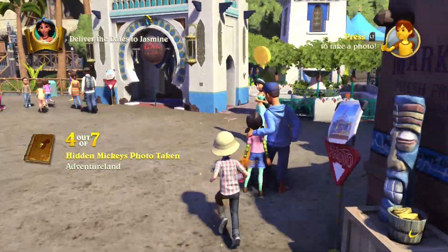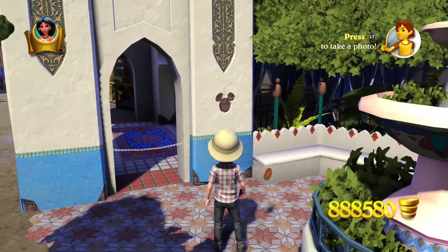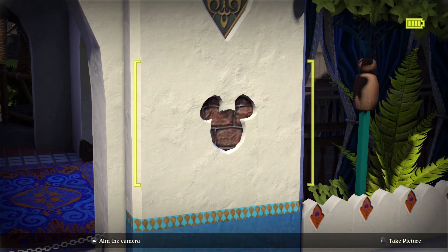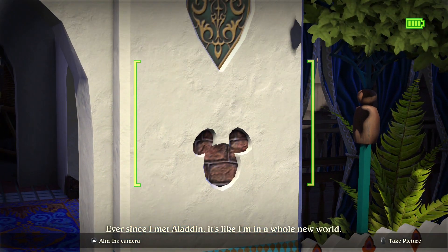Right behind Jasmine on the Aladdin Oasis building, here's our next Hidden Mickey. There it is.